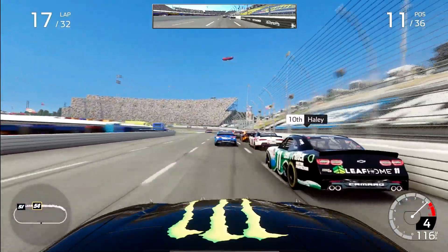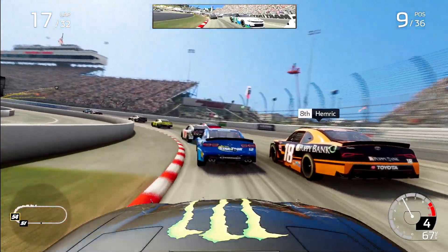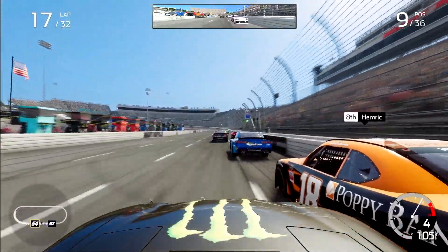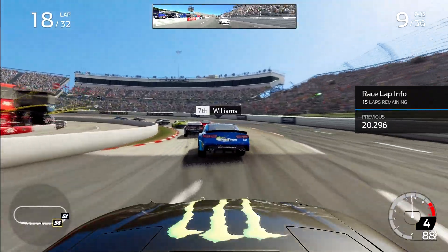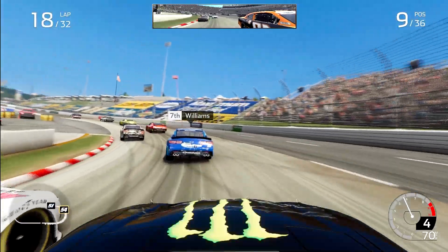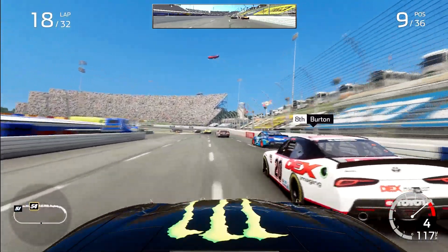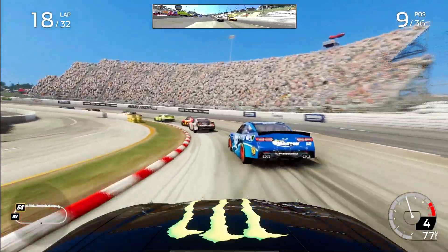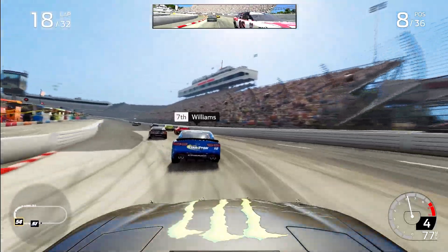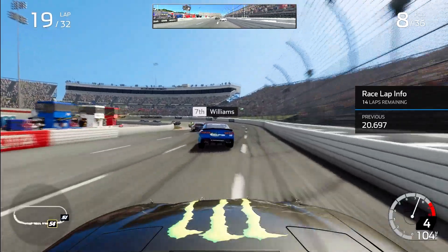Justin Haley — now a Cup Series driver — as we go up the inside and make some big passes. Daniel Hemrick as well on the outside as we exit turn four. Side by side with the 18 into turn one. Another position — Josh Williams just in front of us. Contact with a teammate: Harrison Burton lunges it up the inside. Big mistake — he's going to give us the lane back, realizing he screwed up. He does not want to get bulldozed because Ty Gibbs has proven: you don't push him around, he will push right back.